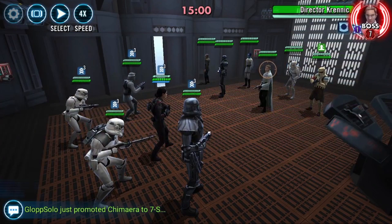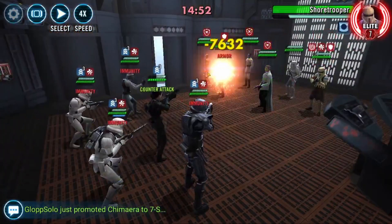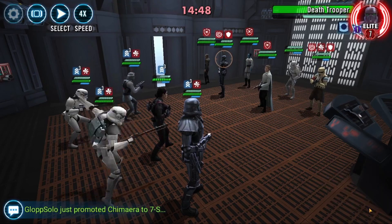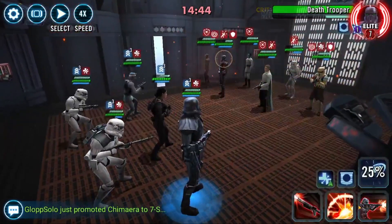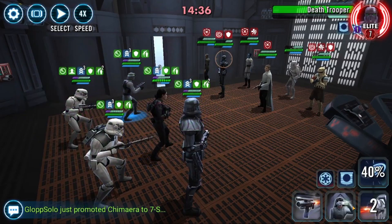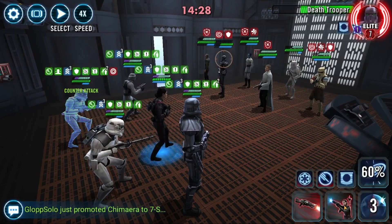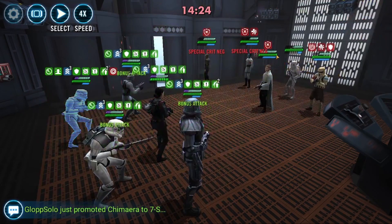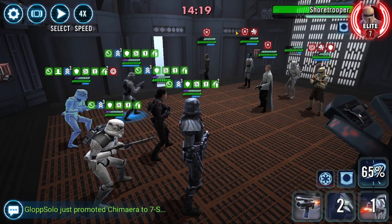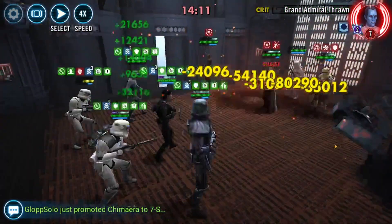As you can see in my first video, we used Iden troopers. My Iden is gear 8 and has no Zeta. The most important thing is to bring Stark and Death Trooper. You want Death Trooper to be slightly slower than Stark so you hit all the staggers, then follow up the AoE, and then no one will have turn meter — the rest is pretty simple.